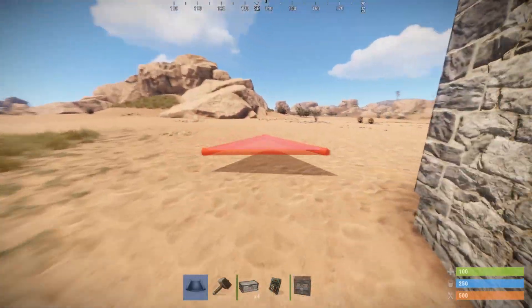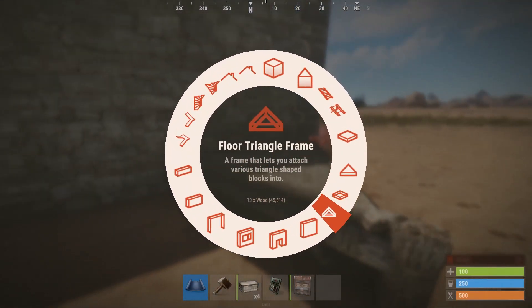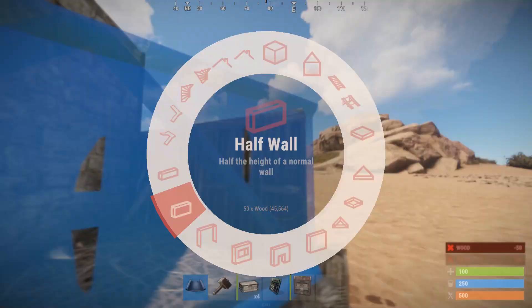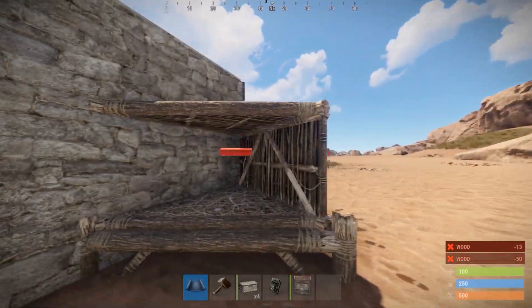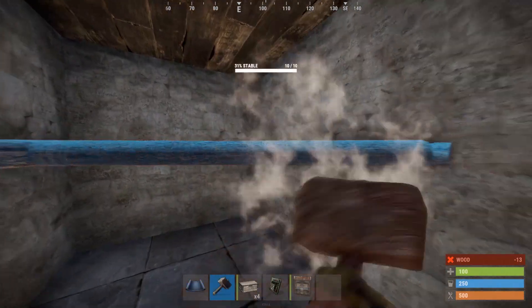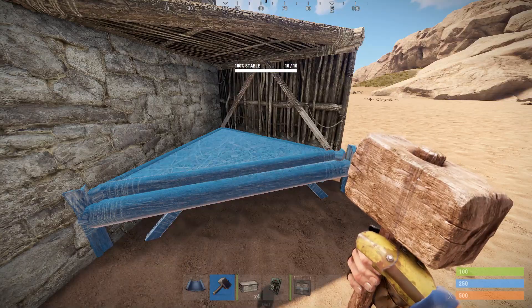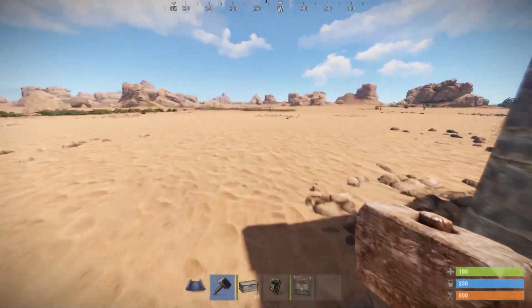Now head around to the side of the base over here, and what you want to do is place a triangle foundation with a half wall on either side, and then place a triangle ceiling on top of the half wall. Now head back into the base and look at the wall here and connect a triangle ceiling with the structure you just made outside. Make sure to upgrade this to stone. You can now head back outside and get rid of this placement piece here.